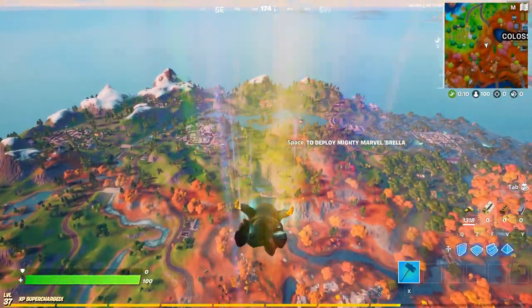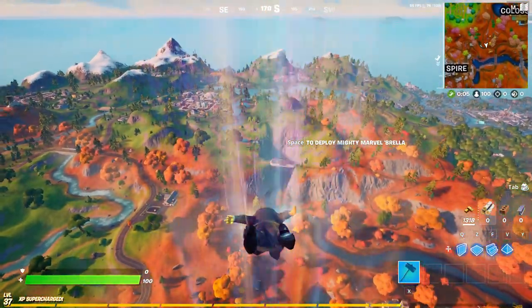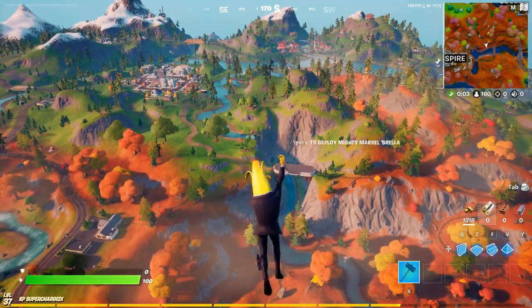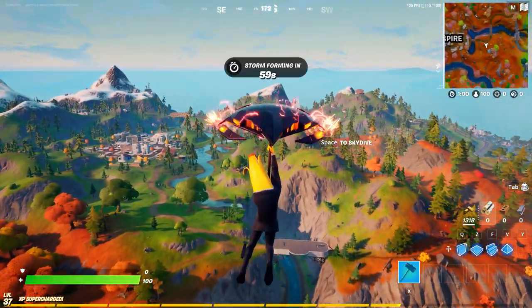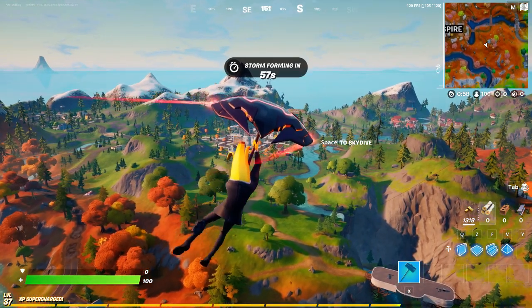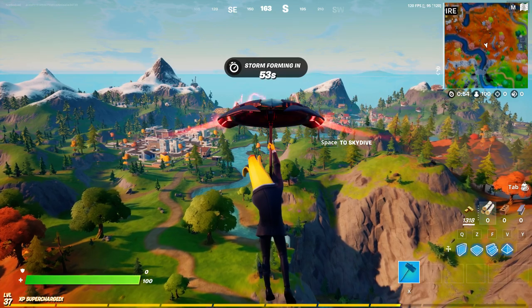If you guys don't know, Deadfire is an NPC within the game and you gotta follow all these steps and go to this specific location and spend your bars with Deadfire. This is by far the easiest way to actually do it and the easiest way to get some XP from this week because this is by far the easiest challenge.